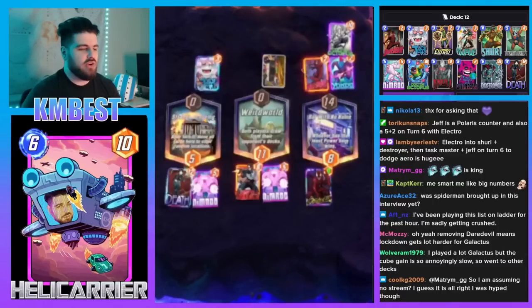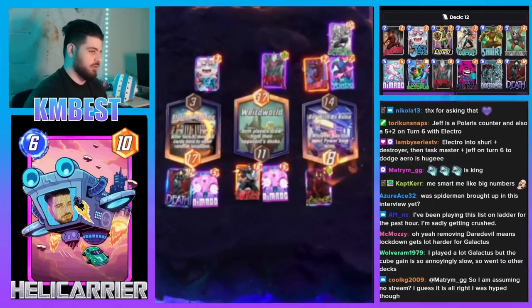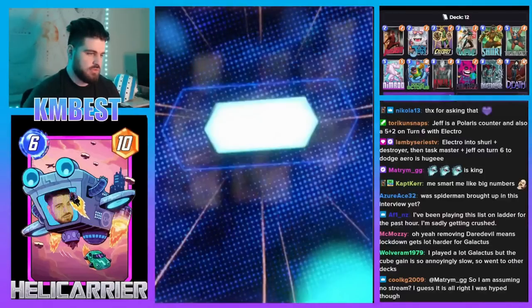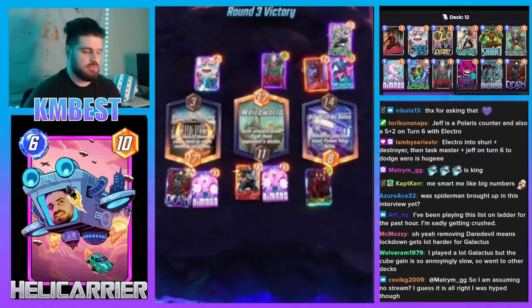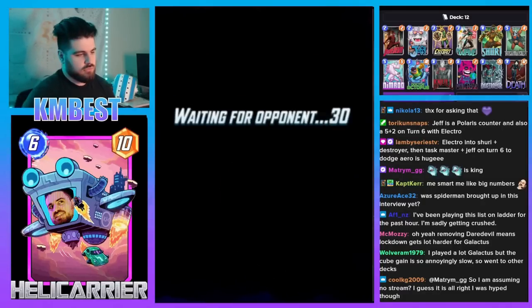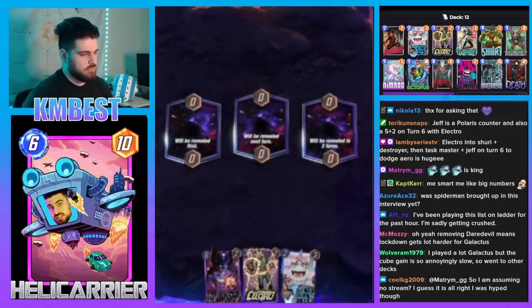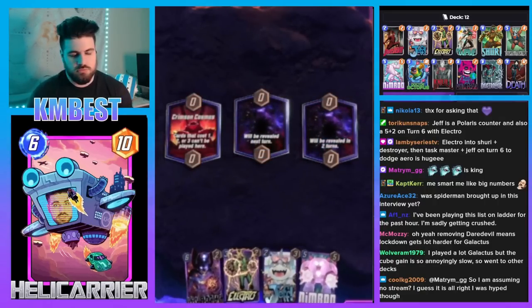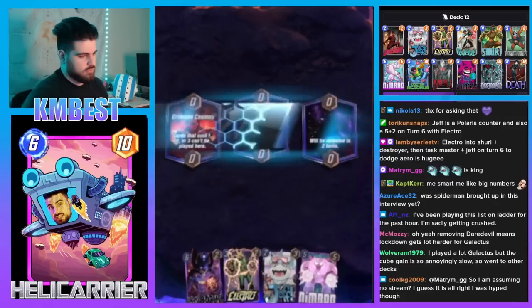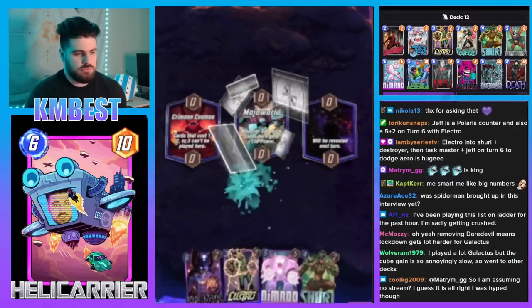How much better is this list in open deck lists versus on ladder? I like this list in open deck lists because there's a lot of things for your opponent to play around. On ladder you can get away with the Spider-Man Wave stuff with Chavez, but that's very linear. I like having multiple win conditions — your opponent never really knows what to do. If you get a destroy location, you just Nimrod it and you're so far ahead.